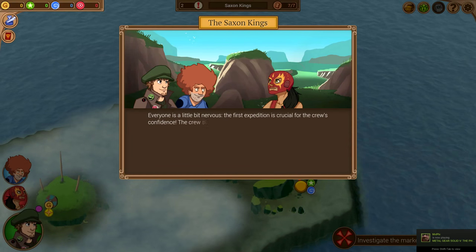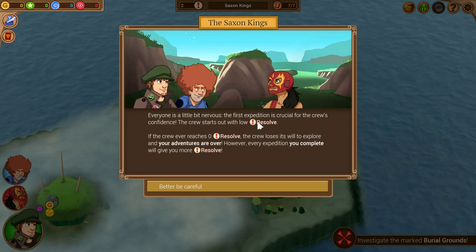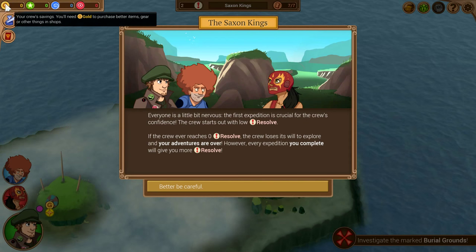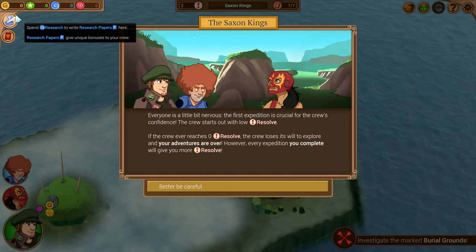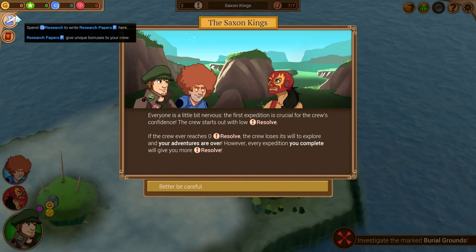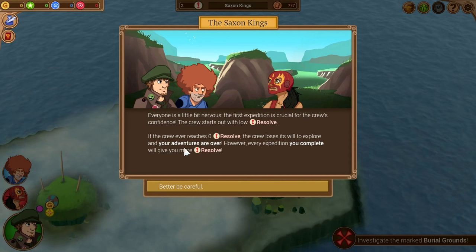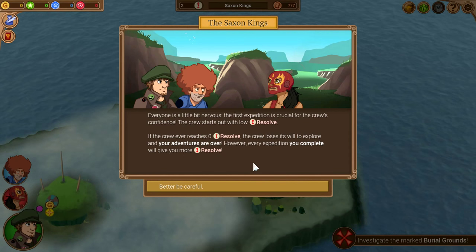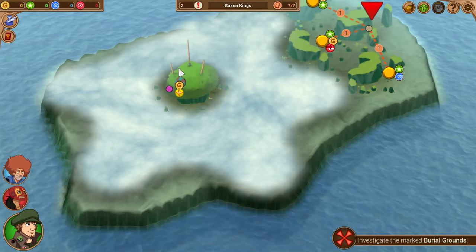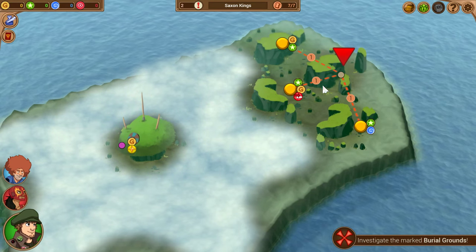Moving on to the main core of the game. Everyone is a bit nervous — the first expedition is crucial for the crew's confidence. The crew starts out with zero resolve, so that's something we can't let get to zero. The crew loses its will to explore and the adventure is over. However, every expedition you play gives you more resolve. This is the main screen — we can make a path straight there, or we can explore a little bit.